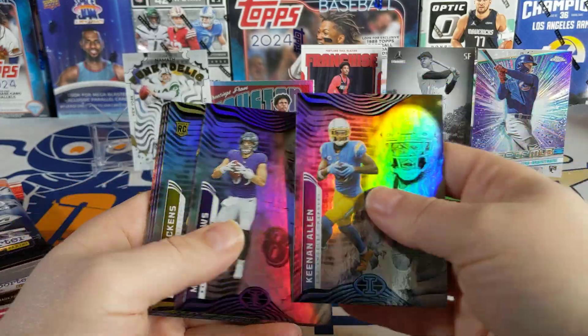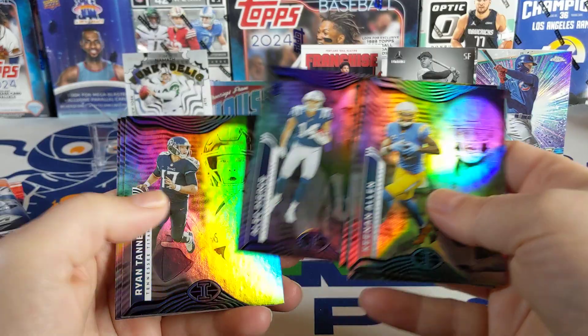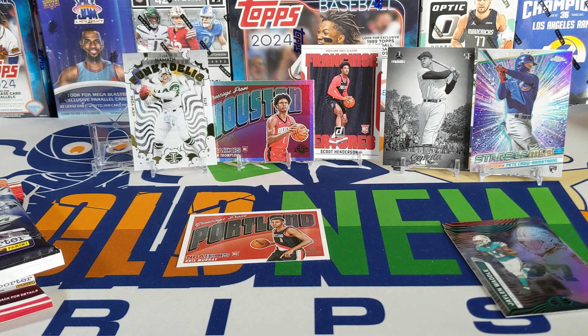Oh that's cool — the Funkadelic Joe Namath! He was Funkadelic, we'll put that up there. Keenan Allen, a George Pickens rookie card, Alec Pierce rookie, Treylon Burks, and our last rookie is a James Cook. Not terrible overall.